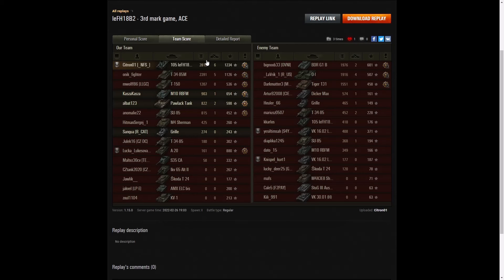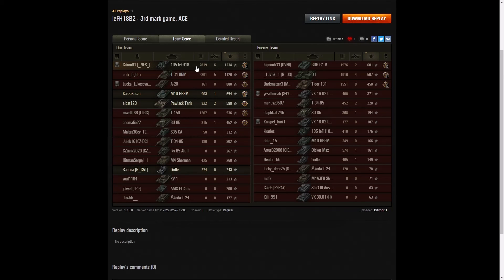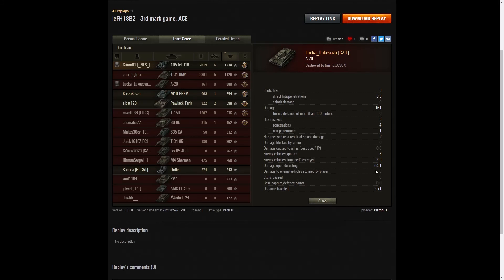Let's have a look at team score — top of the table with 2,819 hit points. The T-34-85M managed to get 2,391 and the BDR-G1B on the enemy team managed 1,976. When it came to kills, he got the highest with six — five kills went to the T-34-85M on his own team, and four kills went to the OI on the enemy team. For base XP, he's got that one again — top in all three columns. 1,234 went to Citroen 01, 1,126 went to the T-34-85M, and 880 went to the A20 — Luka Lukasova again, who did a huge amount of spotting: 3,651 hit points of spotting assist in that game. Very well played, Luka Lukasova.